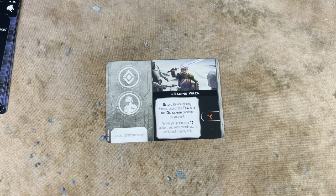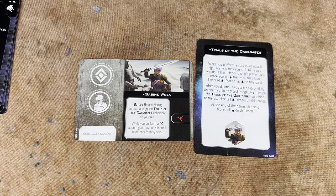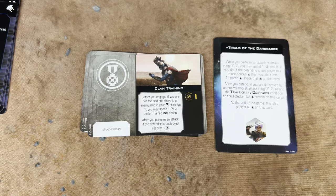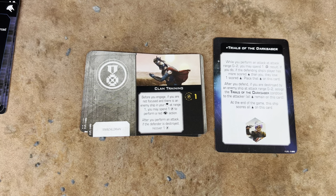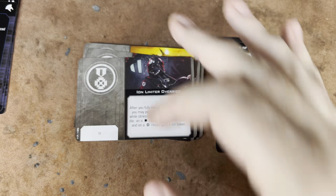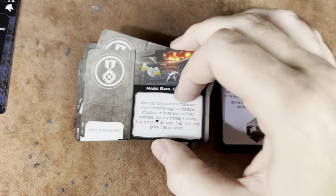Those are our thingamabobbers. We've got some upgrades. We've got Sabine Wren with the Trials of the Darksaber — this is going to be fun for epic play. We got three copies of Clan Training — it requires Mandalorian. I guess these aren't all new cards. We've got two copies of Deadeye Shot, two copies of Ion Limiter Override, and two copies of the Marg Sable.